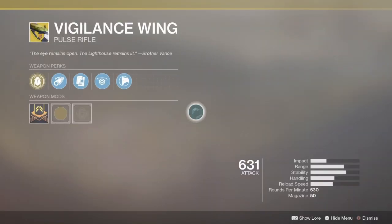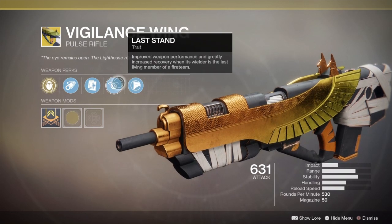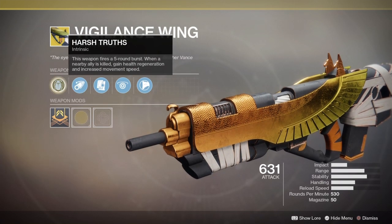Alright, Vigilance Wing. Oldie but goodie. It comes with Composite Stock, Last Stand, Alloy Magazine, Corkscrew Rifling, and Harsh Truths.